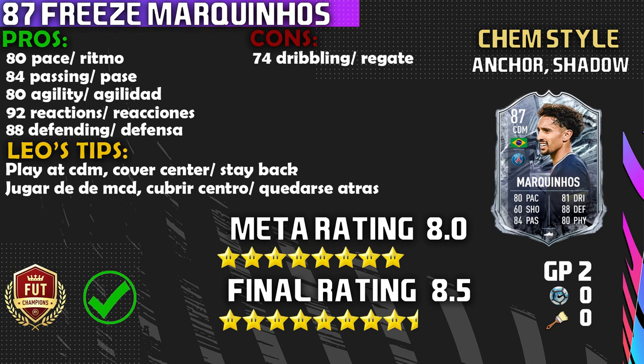Onto the cons — he does have cons. Number one is that 74 dribbling: don't skill with this card because you will lose it. That's why I would not play him at center mid — I'd play him at center defensive mid and you'll erase that problem. Now onto the Leo Tips: number one tip is play him at center defensive mid, do not play him at center mid. That is the only tip I have. You can honestly play him at center back if you want, or do some sort of hybrid, but CDM is the number one position for him.